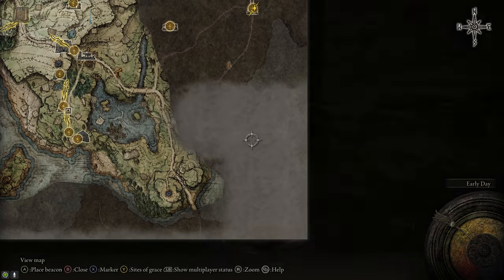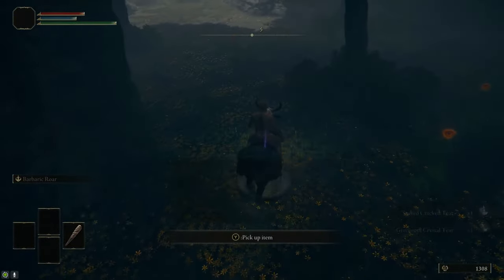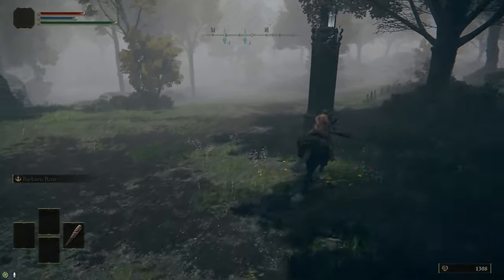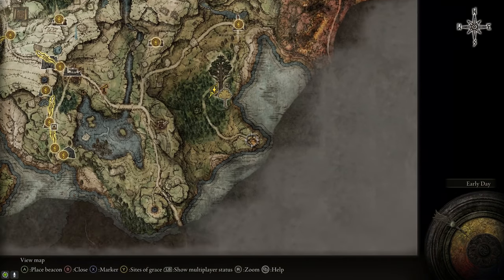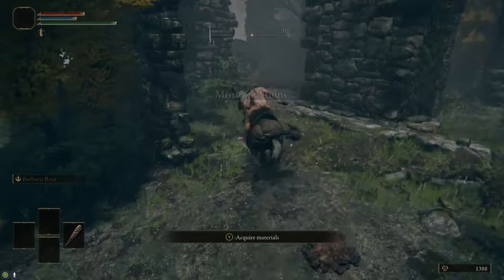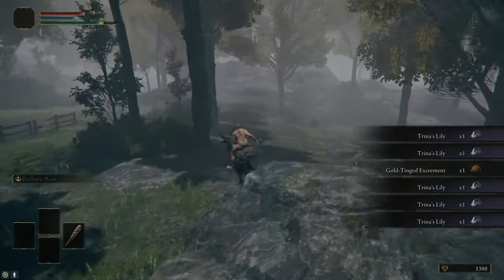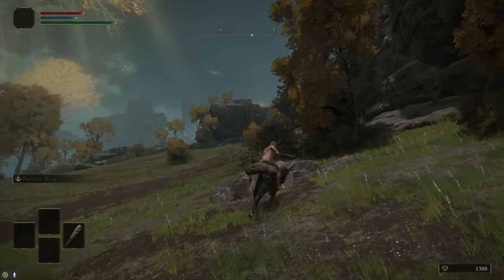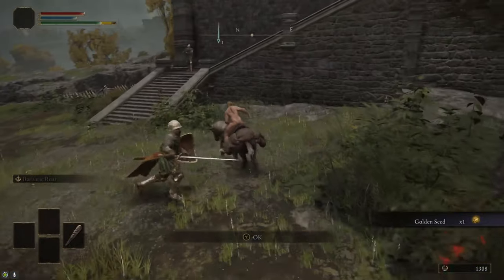Then we're going to head further south to Fort Haight on the southeast end of the Mistwood. You shouldn't have trouble finding the Erdtree — it's a giant tree. At the base of it there's a little bowl that has a couple crystal tears in it, so we want that Spiked Cracked Tear. And then just to the west of it there's the map, so grab that. If you keep following the road to the south, it takes you to Fort Haight, and there's a Site of Grace right by the cliff. But first we're actually going to stop by the Mistwood Ruins, which are located on the road just to the south of the map, where we're going to grab a few more Trina's Lilies. There's a giant sleeping bear here — you can grab the Lilies and run away before it finishes waking up. After that, just follow the road south to Fort Haight. Grab the Site of Grace outside, follow the road up to the fort, and grab the Golden Seed that's outside of it.